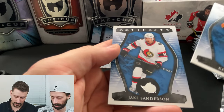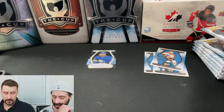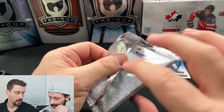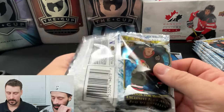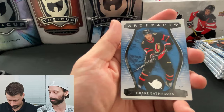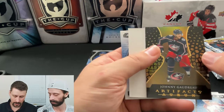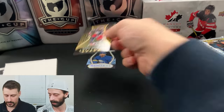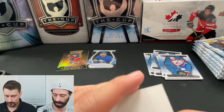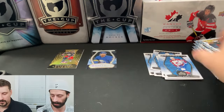So there's my first hit. Kevin Hayes, Jake Sanderson on the back. I hope that doesn't count as my first hit. I don't know what they consider hits — I know the rookies themselves are not hits, but would the clear-cut version be a hit? Drake Batherson, Kale Makar, Johnny Gaudreau. Artifacts Orem — that is a bounty card. I do like that Orem design better than 2021. It went a bit thinner too.